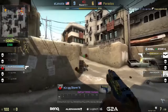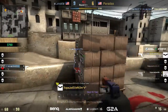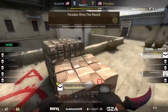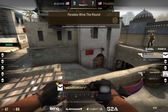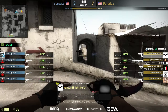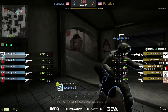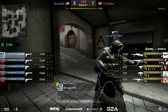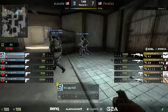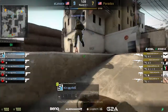This pistol round is going to be very indicative of the momentum — if Elevate can keep it from their T side, or if Paradox can kind of start to run away with it. Desi going for a silent S tactic, pushing through the smoke in mid and actually getting to lower. If he can find anybody going up Cat that'd be a huge kill — he hears him! So they'll make that call — a five-man rush actually, looking towards Cat while they have a lurker waiting on Long.